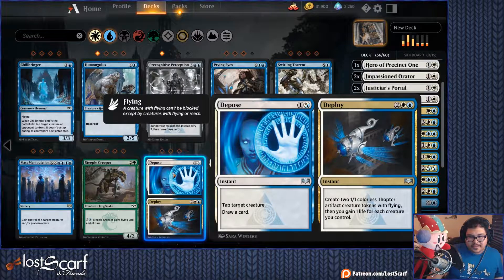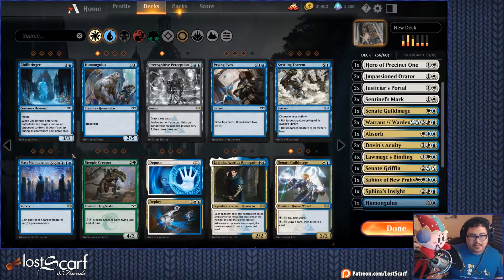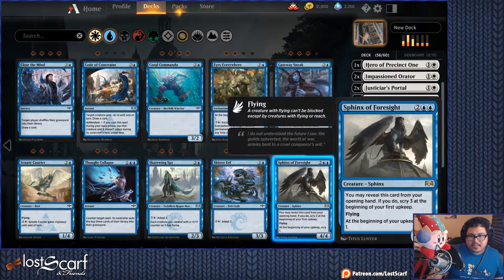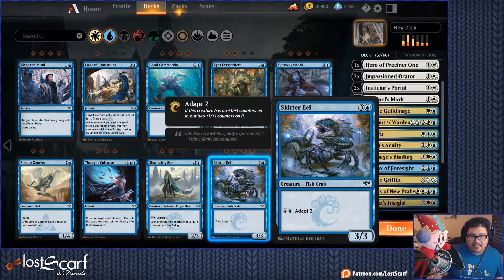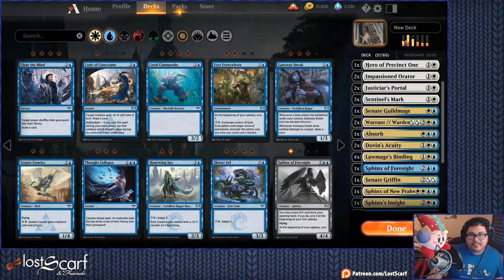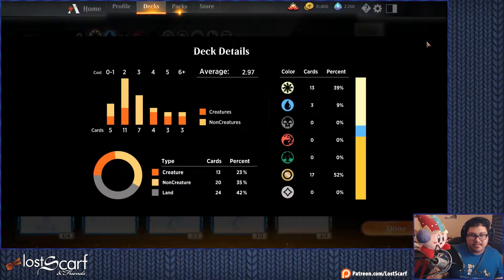Depose/Deploy — this is for the Flyer deck. Tap target creature, draw a card. Four mana, not bad. I'll try to do a Flyer deck in the future. Sphinx of Foresight — yeah. Eyes Everywhere. How many creatures do I have right now? I don't have enough creatures.